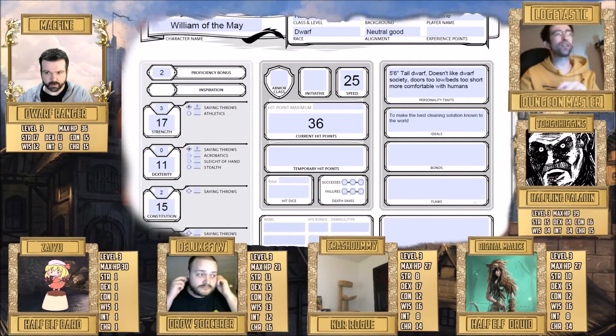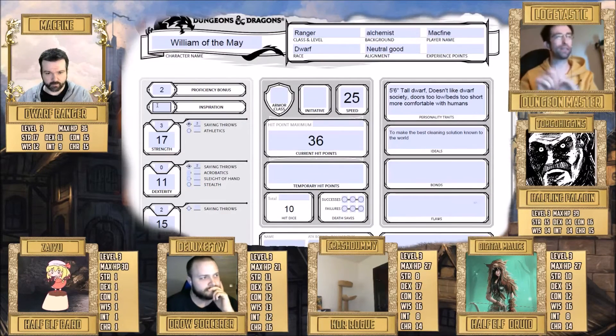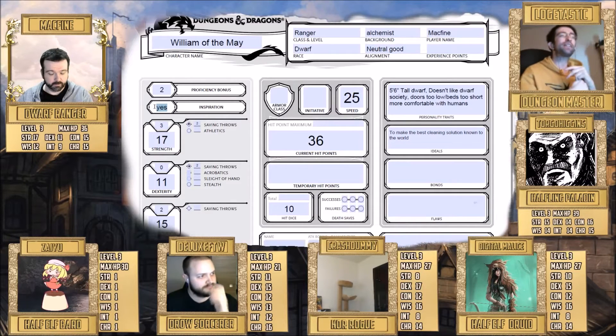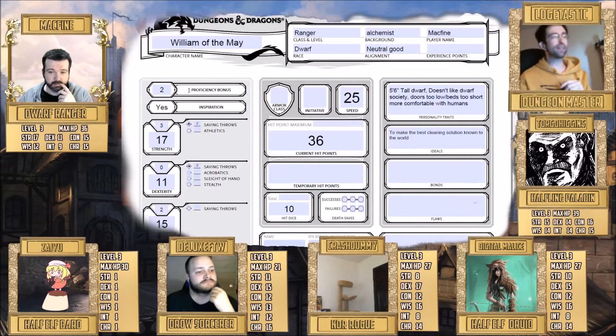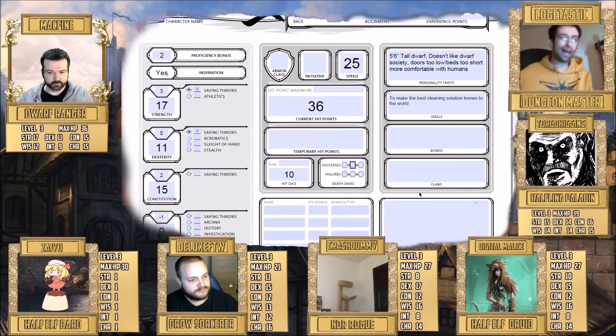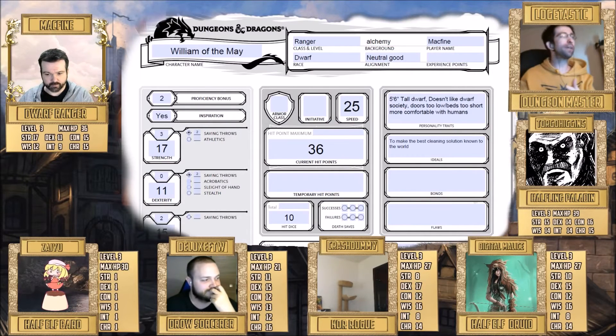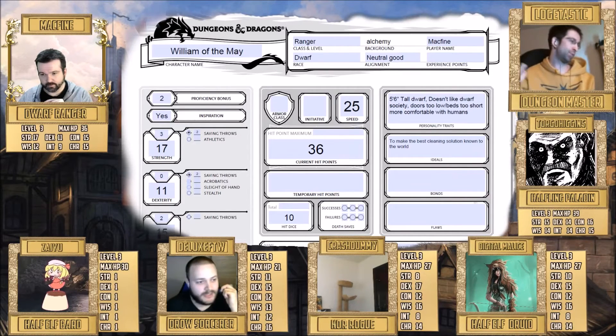Inspiration is a new mechanic in fifth edition — it's a yes or no thing. Everyone starts with one inspiration point. At any time you can spend your inspiration to give yourself advantage, or give one of your allies advantage instead. Once used, you get it back by roleplaying well — if you roleplay well, I'll reward you with an inspiration point. You can't stack more than one; if you already have one, you can give it to someone else.